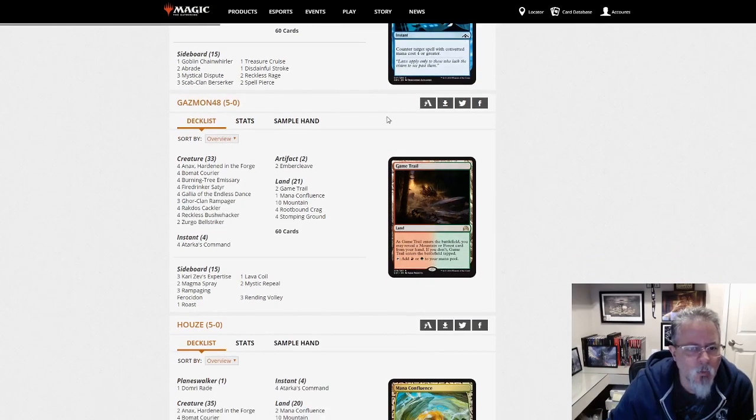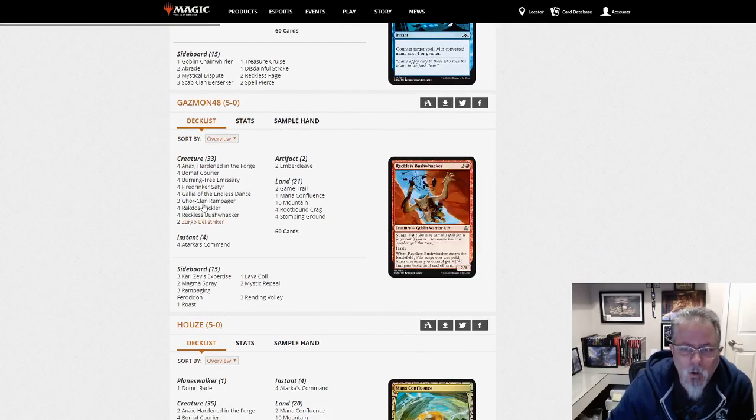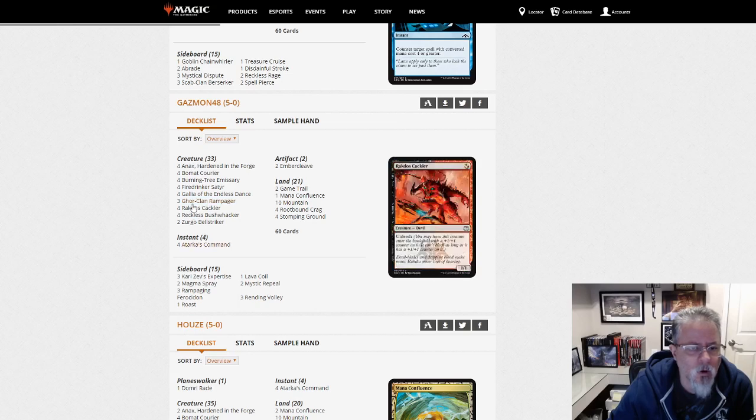Gazmon 48 with Red-Green aggro — this is Atarka Gruul. We've got four Gallias; this is the aggressive version. There's no Clothis in here. We've got Zergo Bell Striker, Bushwhackers, Cacklers. Yeah, this is the low-to-the-ground Gruul deck, Atarka Gruul.